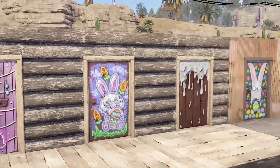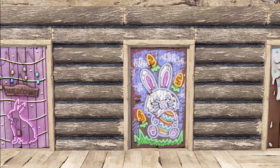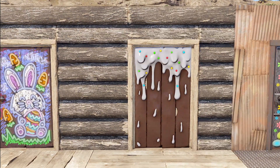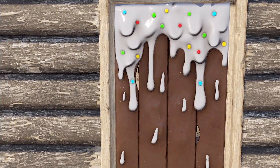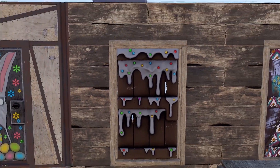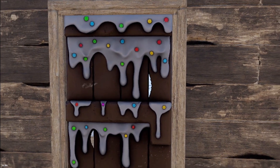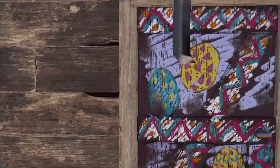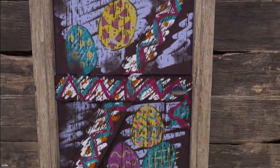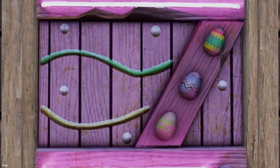Moving on to doors, which we've got quite a few of too. We've got some wooden ones to start: the Easter Gate wooden door, then the Easter Bunny wooden door, and lastly the Sweet wooden door. This one has fingerprints all over it — someone's been smearing chocolate. The back has a little more frosting dripping on it, and there's a little hole to see through, like someone bit out of the chocolate. And then this one has all sorts of little Easter scribbles on the back.